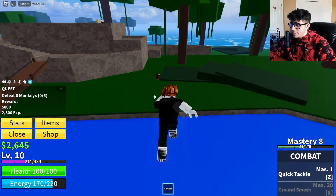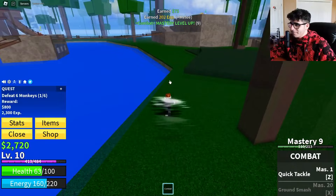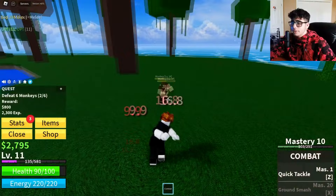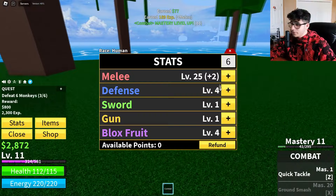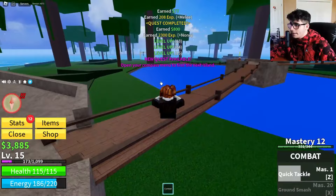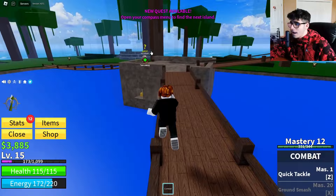The next quest is to defeat six monkeys. Here are my stats — I've put most into melee to defeat enemies faster. Keep in mind these enemies are a bit stronger. Also, when you level up your health resets, so put some stats into defense for health. Another reason to invest in melee is that it also gives you energy as well.